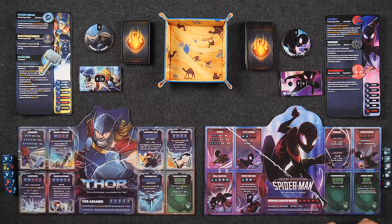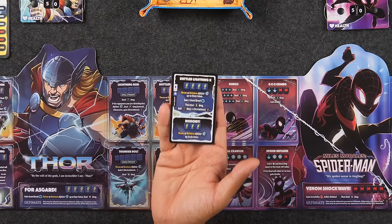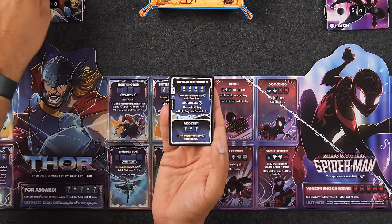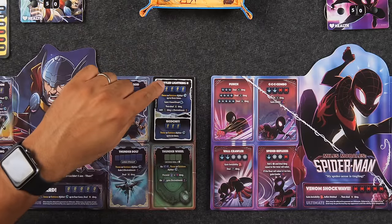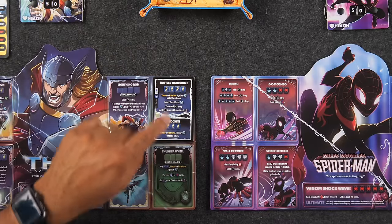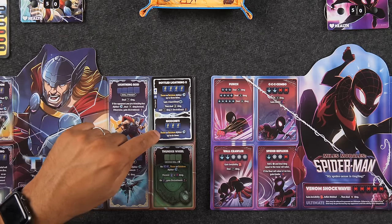Because I'm first, we skip the upkeep phase and there's also no income phase for the very first player's first turn. So we go straight into the main actions. I'm going to play an upgrade ability — upgrading Bolted Lightning to Bolted Lightning 2. It's going to cost me both my CP. What's nice about it is not only do I have this ability when I roll dice, but I also have this.